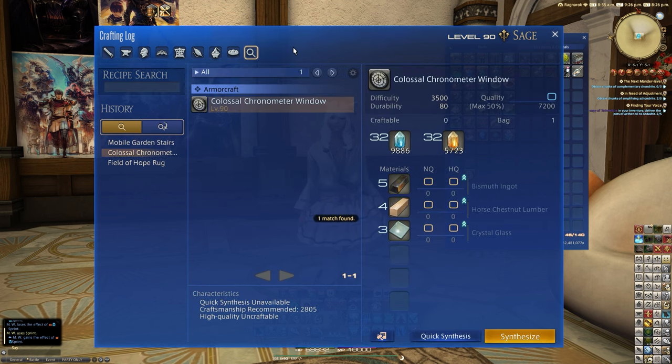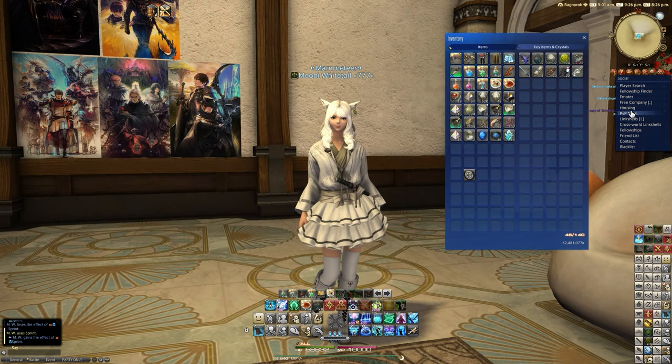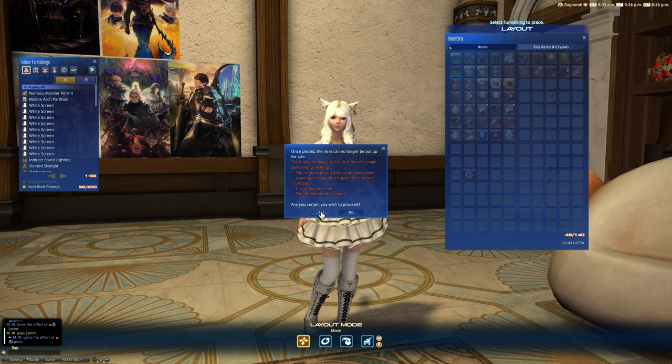This is a basic level 90 armorcraft recipe. You can find it in your crafting window under armorcraft. It uses five bismuth ingots, four horse chestnut lumber, and three crystal glass, with a 2805 recommended craftsmanship. Just a nice basic recipe to make this really lovely item.